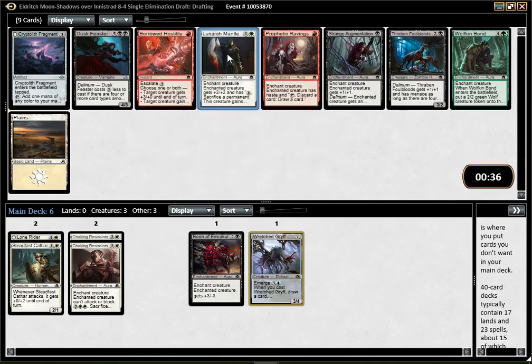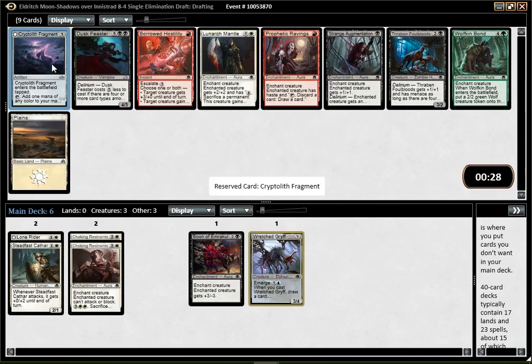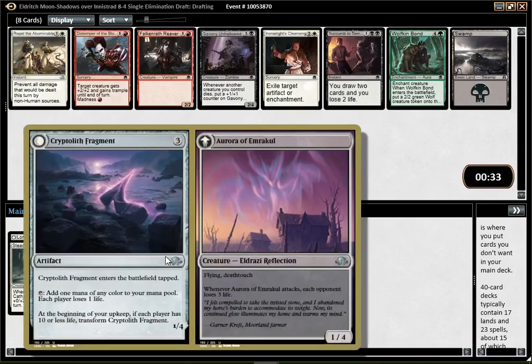I'm not a huge fan of Mental, even if you have a bunch of Slayers, and I don't have any Slayers yet. Fragment is fine — not a huge fan, but it's probably the better option for me. I guess Mental is pretty good at flipping Lone Rider. And I have two Restraints, so I will want to play Slayers. I just don't like that card a lot, and it feels like I can get one later on. I think I'll go with Fragment, especially since there's a slight chance I end up white with a little bit of black and a little bit of blue, in which case fixing is going to be good.